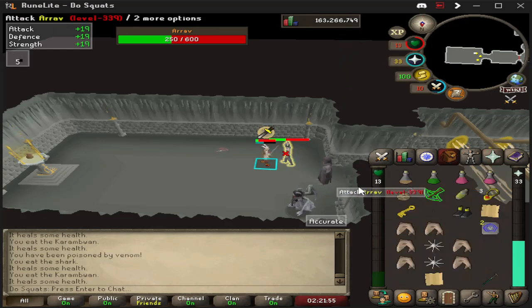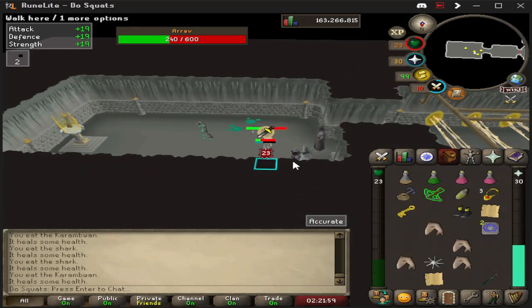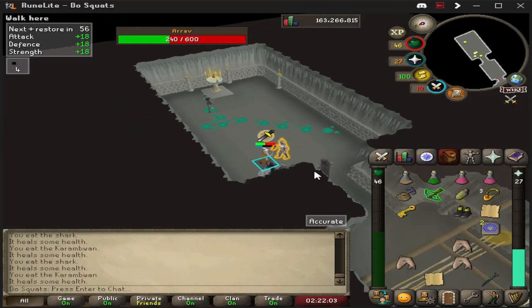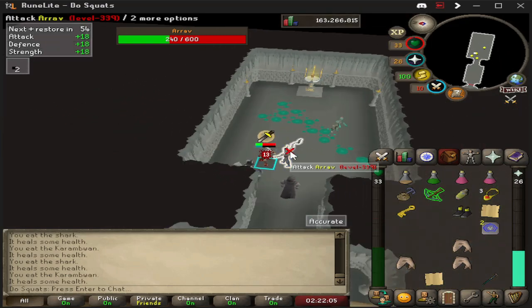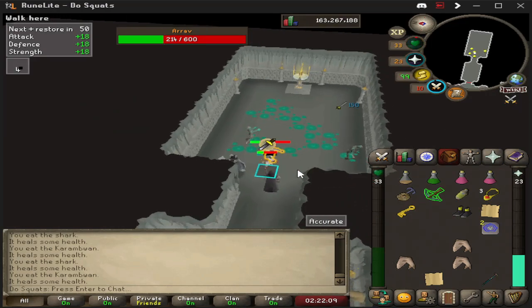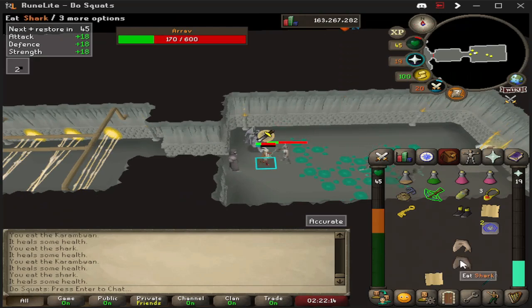I wasn't avoiding his boomerang because I was just figuring it out still. All you have to do is focus on avoiding the boomerang. He does hit a decent bit through prayer, so just bring your best food that you can. Watch out for his wind up again — there it is. We're going to stand next to him or behind him, eat up, make sure your prayer is alright, and just keep DPSing him down.